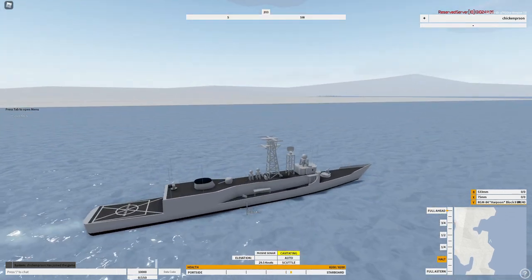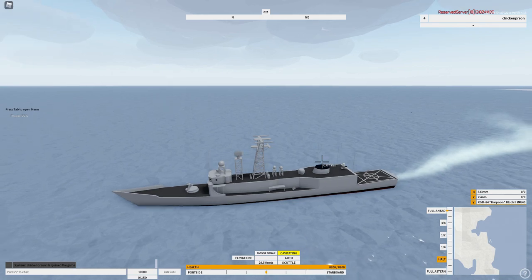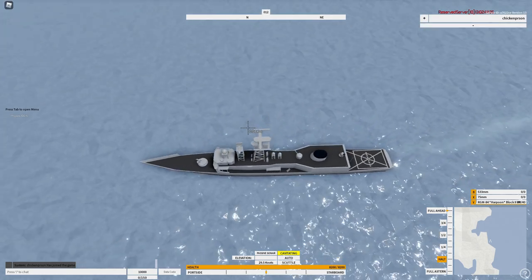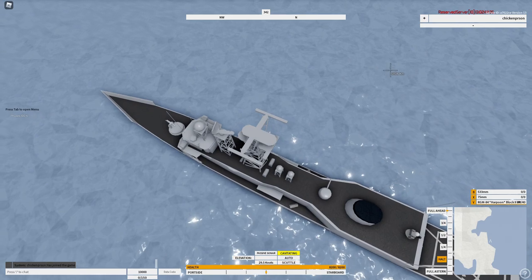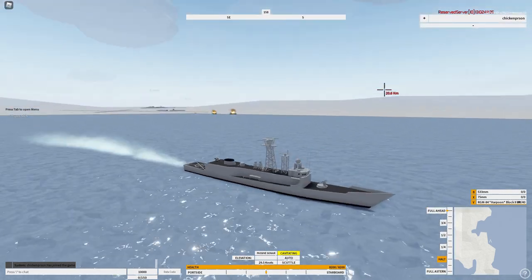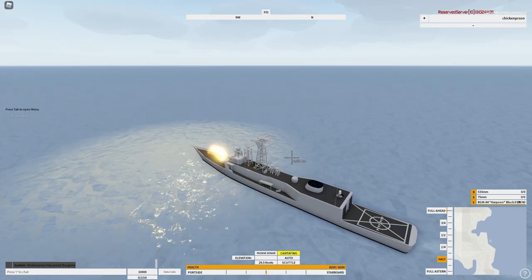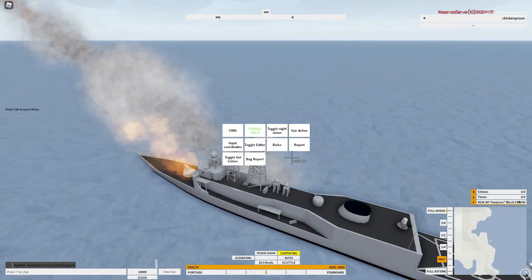I think these torpedoes are tracking, though I'm not a hundred percent sure. For the missiles it's kind of the same thing — you see that little box, you set them as target and fire. This ship does have one Sea Whiz, so watch out for that.